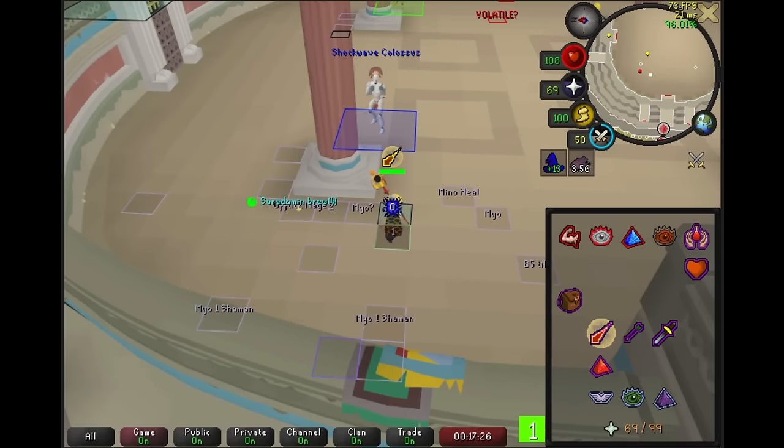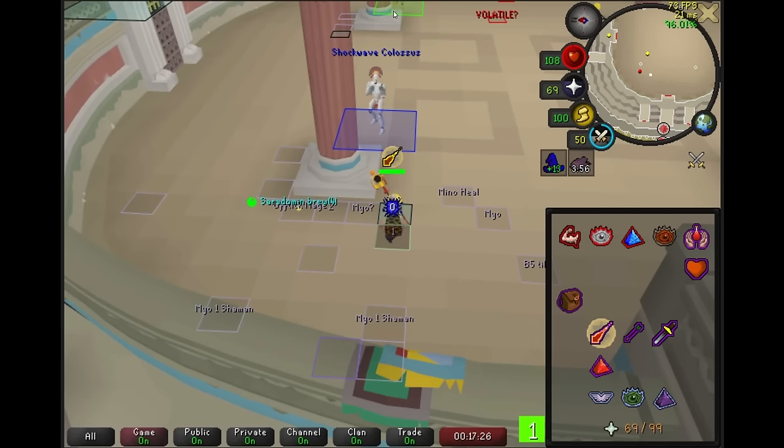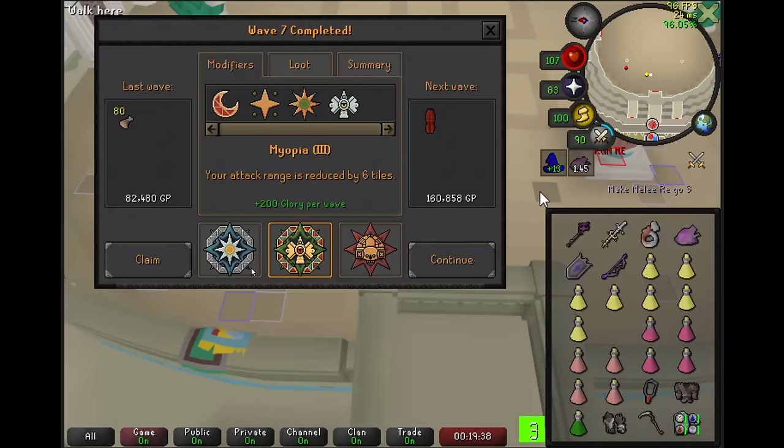The Colossus all the way up to the east does not have attack range on us because he is stuck on the northeastern pillar, so we can deal with the Mage and then pull through the Colossus to finish the wave. Now we can pick between Solar Flare, Myopia 3, or Doom. Again, Myopia is super free, so we'll take it. This is not a very difficult wave — it's basically the same thing as the last, just pray range.